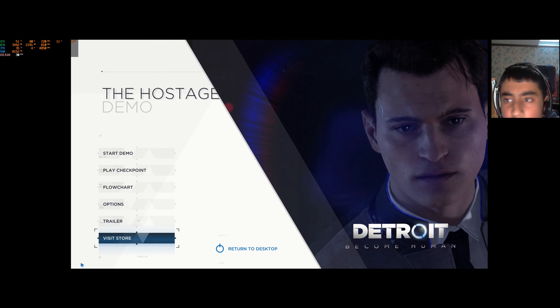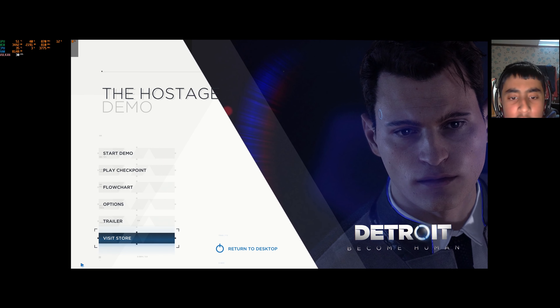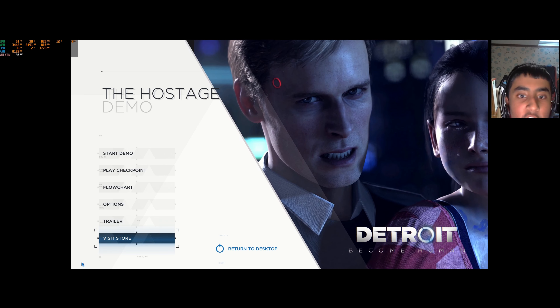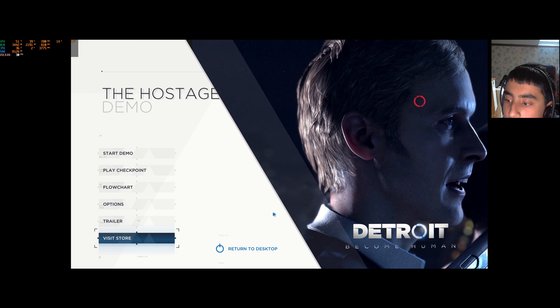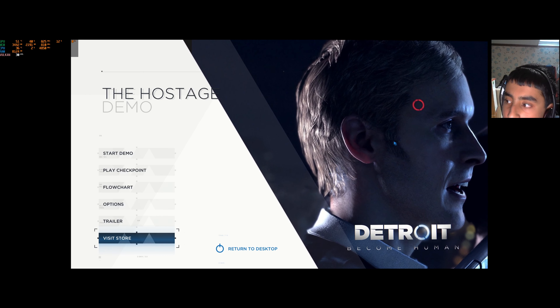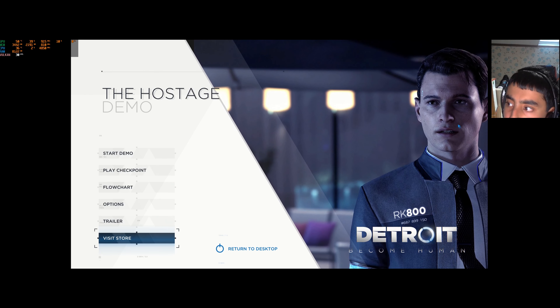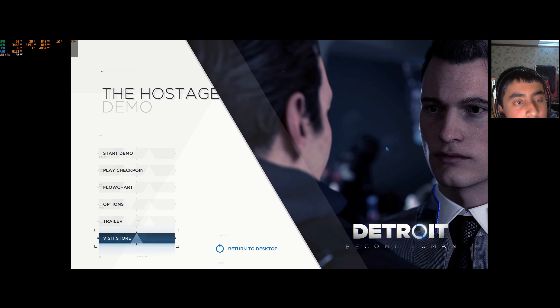What's up guys, it's me Mr. Factual Gaming here, and welcome back to another video. In today's video we'll be playing this game called Detroit: Become Human. This game is basically about androids working for humans. This particular android is a model called the RK800, or Connor as he is known as.